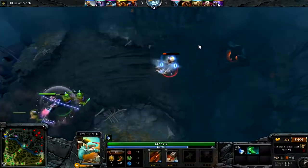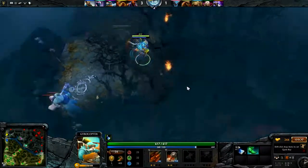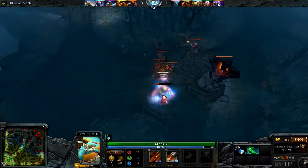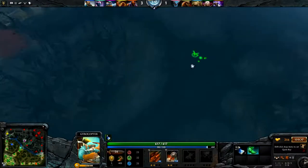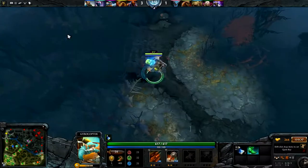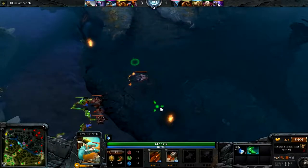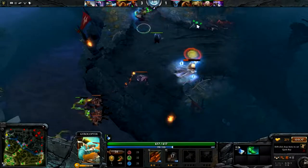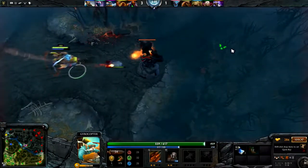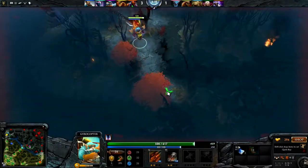We might actually be able to kill the Invoker over here - if we could actually just get a rocket on this shit-stain, we might actually just be fucking dead. The problem is our TA is actually just fucking AFK the entire game, doesn't do fucking anything. I don't know why the Invoker is still sitting here in the fucking lane. Just a fucking dog-shit player if I've ever seen one. He might actually just be fucking dead right here.